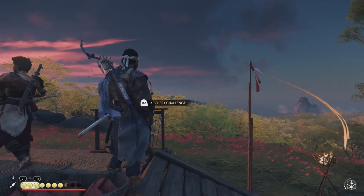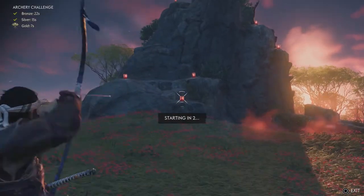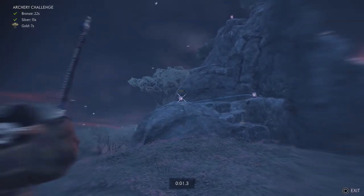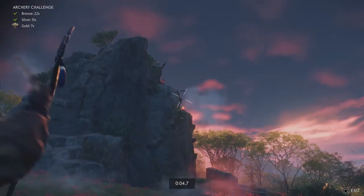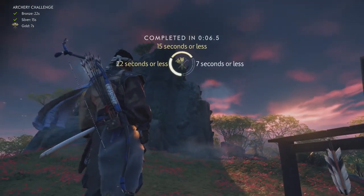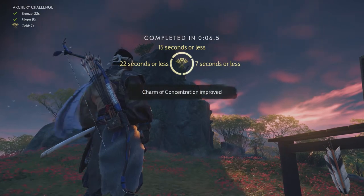Once you have those things unlocked and the armor and charms upgraded, head over to the archery challenge. You'll need to use the half bow, line up that first lantern right off the start, and then use your upgraded concentration time to hit the other lanterns. Without concentration time you can't get all the lanterns in seven seconds or less, but with the time-slowing mechanic and charms you'll have a much easier time earning gold rewards.